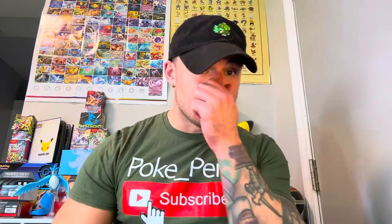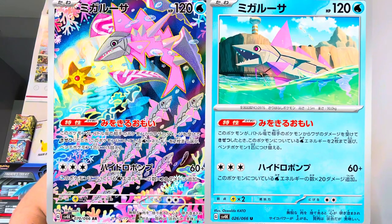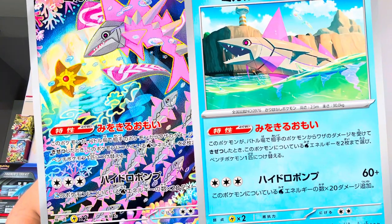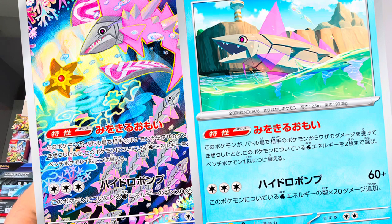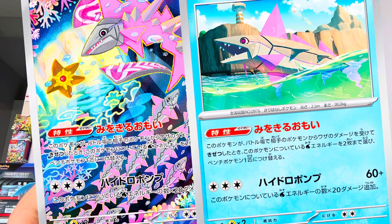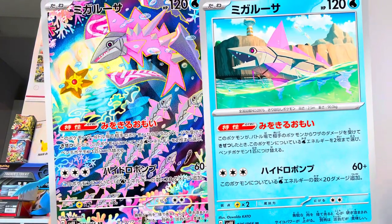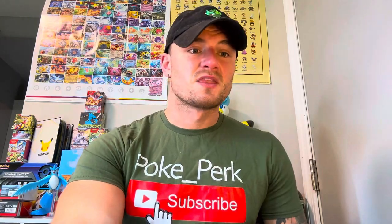Next up we have Bellibolt — the little needlefish-looking thingy-majiggy. We have the regular and the illustration rare, which is very vibrant. It's giving off Lumineon vibes to me, and it's got Staryu in there — looking beautiful. Ability: Cut for the Job — if this Pokemon is in the active spot and is knocked out by damage from an attack from your opponent's Pokemon, move two energy from this Pokemon to one of your benched Pokemon. That could be pretty beneficial. And the attack is Hydro Pump: 60 plus 20 more damage for each water energy attached to this Pokemon.